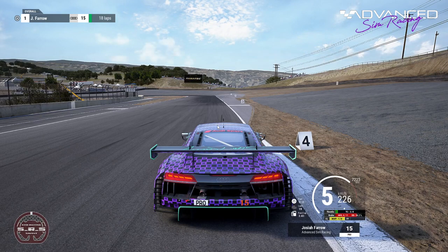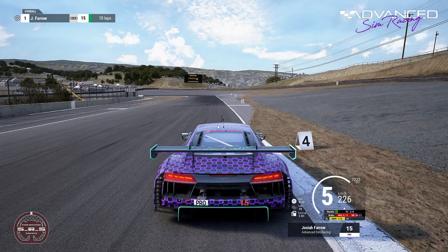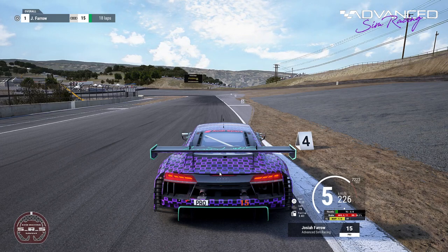GT3 cars tend to be pretty high-downforce cars in ACC. For those of you in iRacing, you generally can't brake quite as hard in a GT3 car there as you can in ACC. The GT4 cars are much more mechanical-grip cars, so you can brake pretty hard and maintain that grip, but your initial peak pressure is probably going to be a little bit less. Most of the GT3 cars in ACC, you can brake very close to 100%, and we'll actually see that quite shortly.